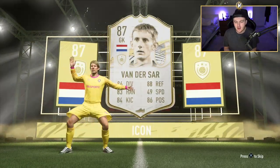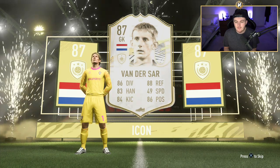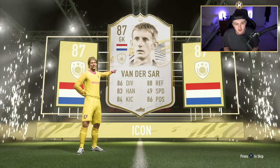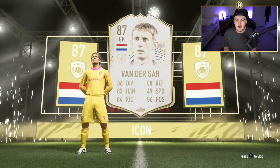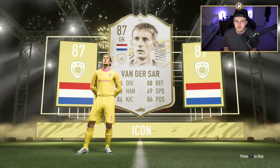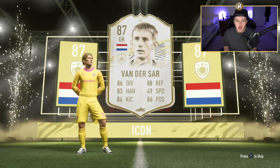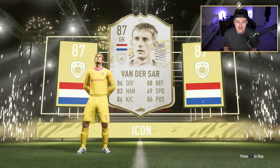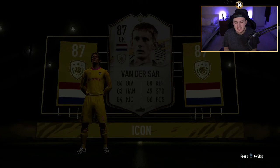One thing I will say is just be patient. Last time we got icon SBCs we didn't get the best icons at the start, but you typically get more icons as the year goes through. I think we'll get another set of three next week for Black Friday which will be a little bit better, more towards Footmas, and then obviously more towards Team of the Year. The level of icon we get will improve. We didn't even get icon SBCs last year — they added this in after the uproar of not getting them. So the least we could do is be a little bit patient.